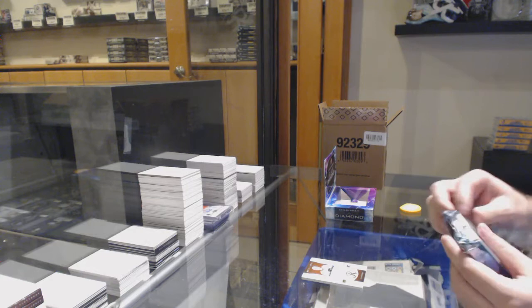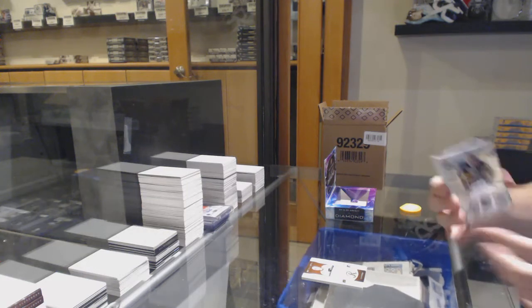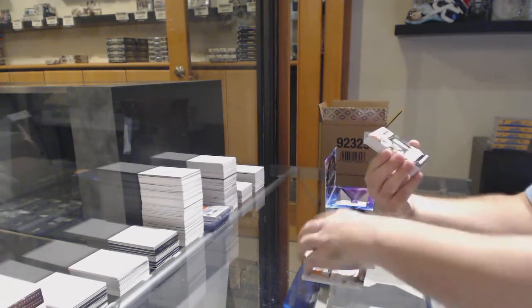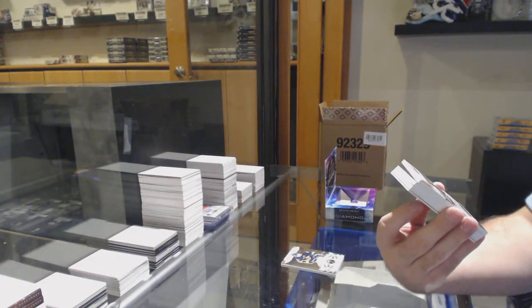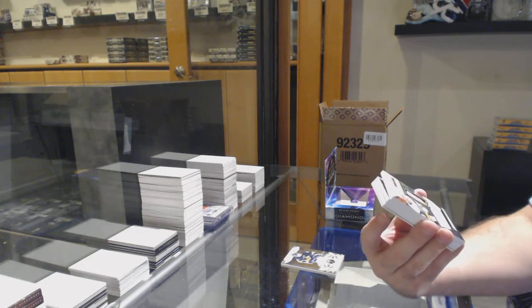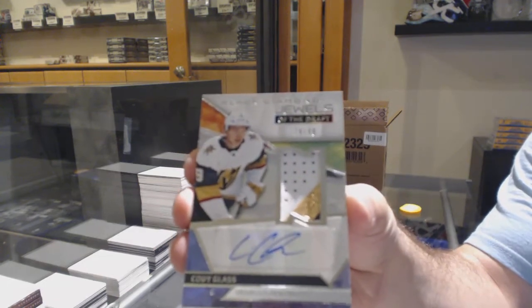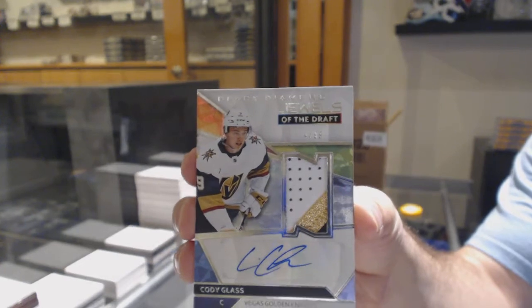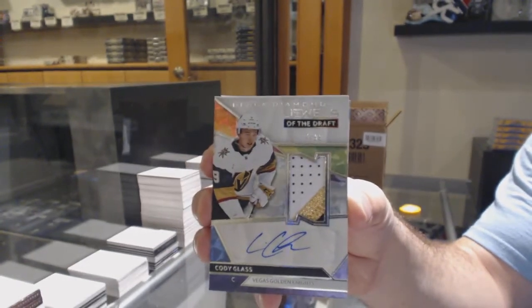Are you talking about the three spots or are you talking about the gratings? For the Buffalo Sabres, Rasmus Dahlin. Nice. For the Vegas Golden Knights, number 299, Jewels of the Draft Patch Auto, Cody Glass. Love these cards. Cody Glass, Jewels of the Draft. Correct.